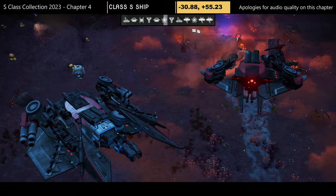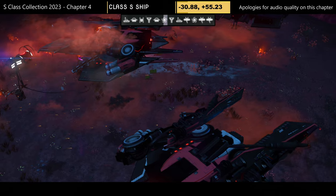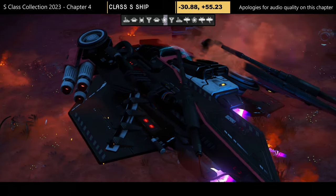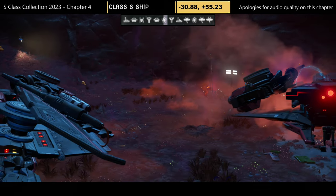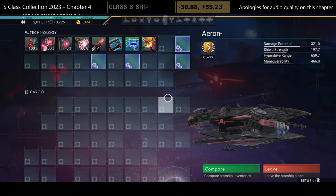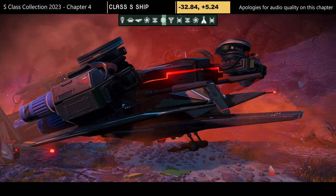Journey number eight — another beautiful ship that may also be glitched due to a nearby base. Same advice applies: if the ship isn't accessible, report the base, save near the ship, and reload. Gorgeous red, black, and white ship. Supercharged slots: two on the right and two that can be put together in the middle.